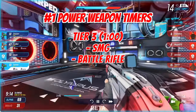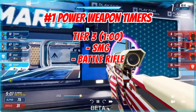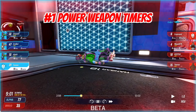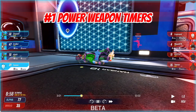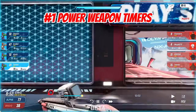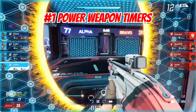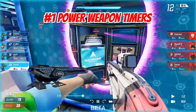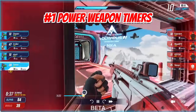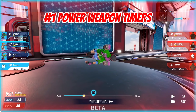Tier three weapons — the SMG and the battle rifle — both spawn every minute: at eight, seven, six, five, four, three, two, and one on the clock. The SMG is another very powerful weapon; you can usually get four to five kills with it. The battle rifle is more personal preference — it's not the best up close if people are strafing since you have to hit all three bullets. I like to say you can soft-time these tier three weapons. Your main focus should be the sniper, plasma, and tier one weapons, but the SMG can be very powerful for breaking hills or close engagements.